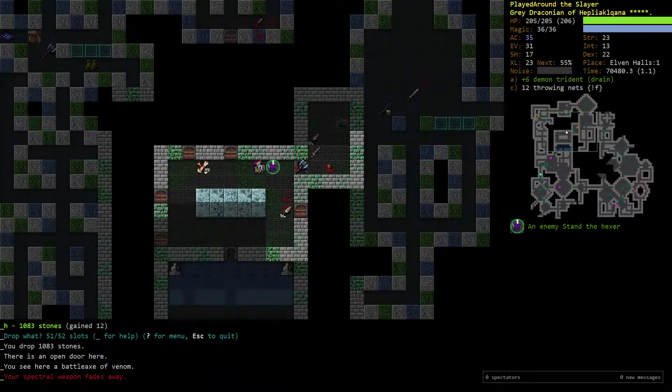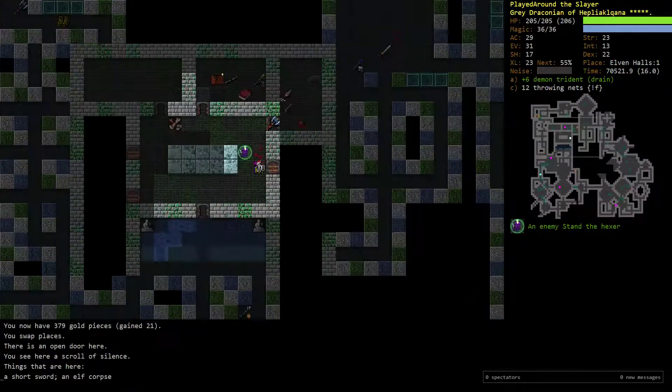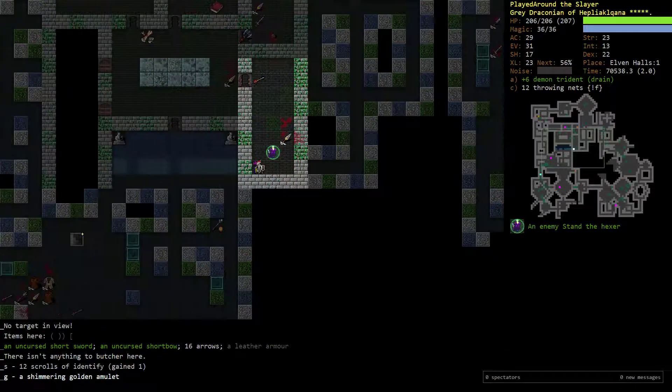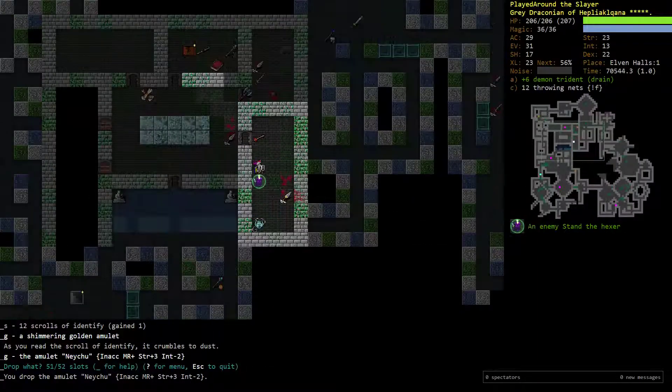I should also drop these stones — that's another slot I've just been holding onto for ages. I just thought to myself I should probably use my Breath Weapon, and then I realized I was a Great Draconian — I don't have anything like that. Unfortunate, really. Another Amulet — Inaccuracy. That's garbage. Doesn't matter what else is on that thing, Inaccuracy is just not that good.